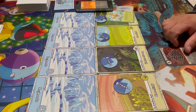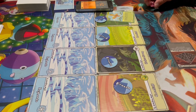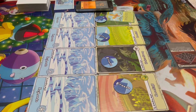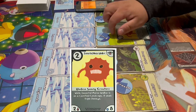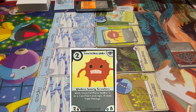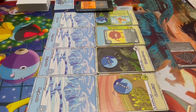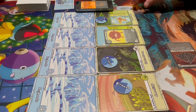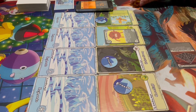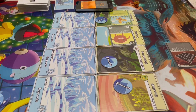On his turn, he Floops the Pyramid to draw an extra card. You can't see it here, but he does discard one card to get rid of the Frozen Token on the Cornfield Landscape, and he plays the Immortal Maze Walker. He Floops the Butterfly to draw one card since he only has one building out. Then he attacks me for a total of six damage.